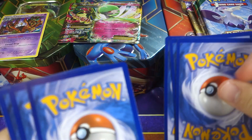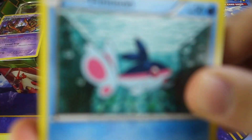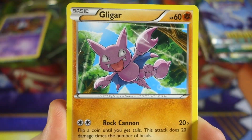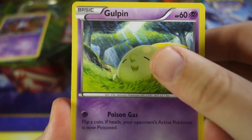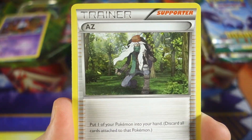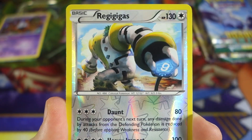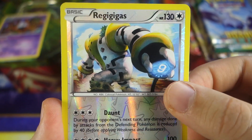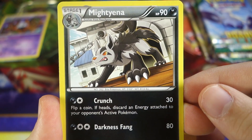Moving on to Phantom Forces for the Swampert tin. We got a Finneon, Gligar, Joltik, Yamask, Gulpin, Zoroark, AZ — love that card — Gengar Spirit Link, Regigigas reverse rare, and our rare is a Mightyena. Yeah, it was definitely too much to ask for another great pull out of this tin.